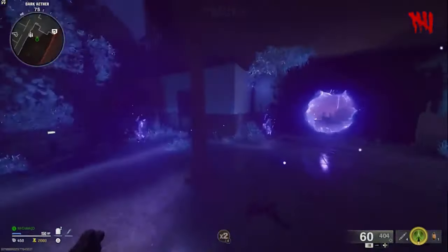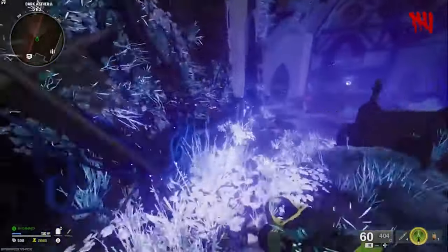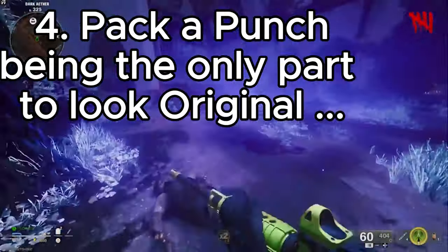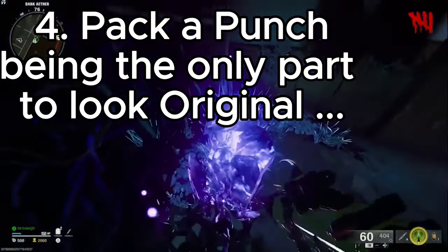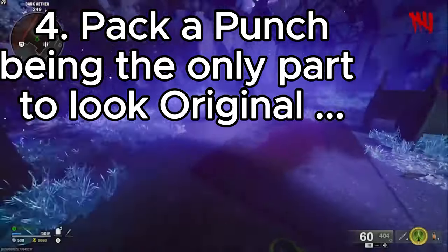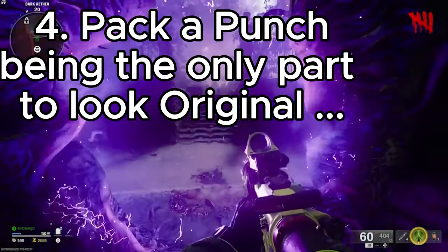Weirdly enough, there's actually one part of the map that looks zombie-like and that is the pack-a-punch — but that's it, and it's just a little church area. If the whole map or at least a good portion of it had this dark ether aesthetic, maybe we'd get more out of the easter egg — I really hope we do, because if we don't we're in serious trouble.